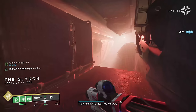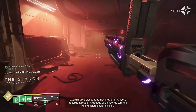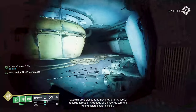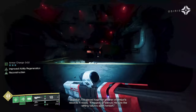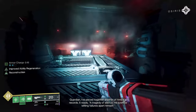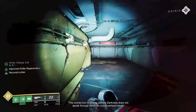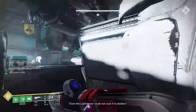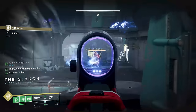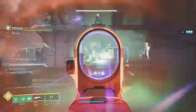Once that room's done, we'll proceed forward to the bigger combat arena. This section has some waves to it. On normal mode this is not that bad. When you get to Legend, there are champions and it gets a little hairier — that's where you've got to be more on your game. Normal mode is just to farm, get the original crafted pattern, and farm whatever weapons are part of the mission. On Legend you'll probably only run it once or twice.